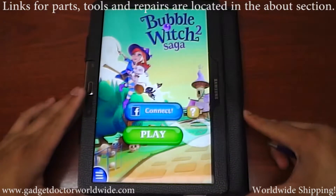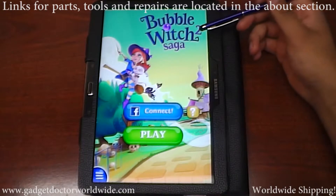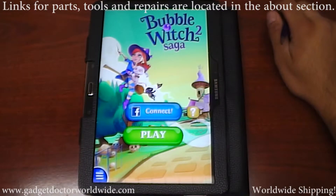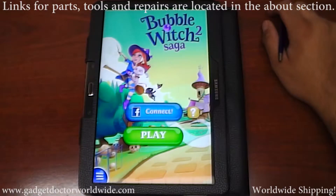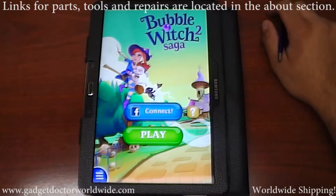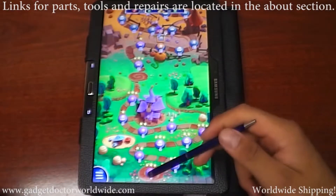Hey there, how's it going? YouTube friends here from GadgetDoctorWorldWide.com. In this video I'll bring you a game called Bubble Witch 2 Saga. It's a free game under the App Store, so go ahead and check it out. It's no cost to you, you just download it and play it. It's a pretty cool game, probably for your kids and even you if you'd like to play it. Let's get started and show you exactly what it's all about.